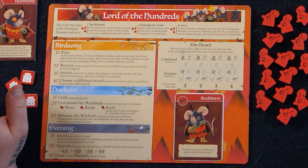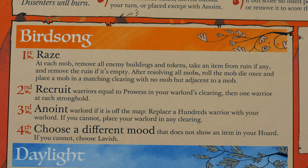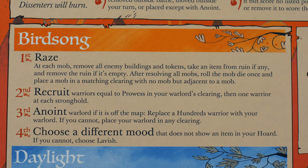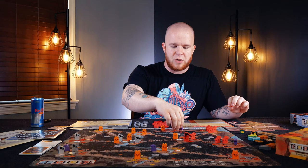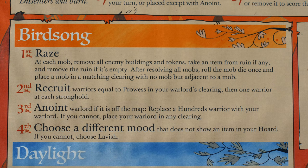Just like normal Root factions, we're going to be following Birdsong, Daylight, and Evening. I'll break down the specifics of how this plays as we work our way through. Birdsong: at the very start of your turn, you're going to Raise. At each mob — mobs are going to be your little pitchfork and fire tokens — they will spread throughout the board, both by your control and outside of your control. Remove all enemy buildings and tokens.